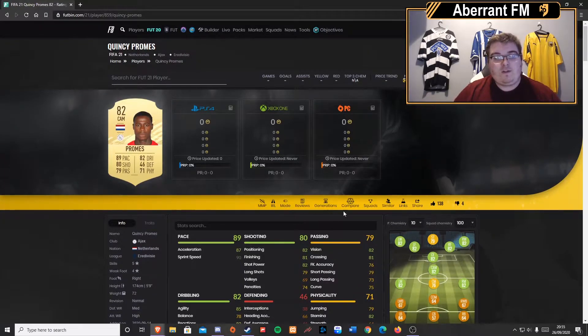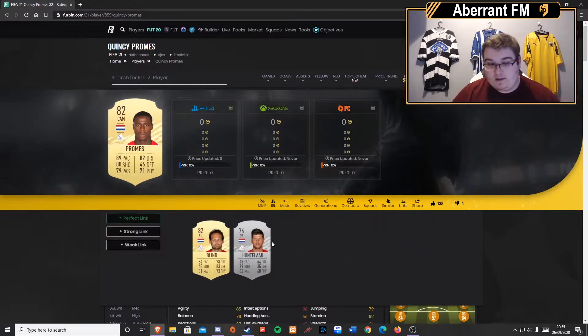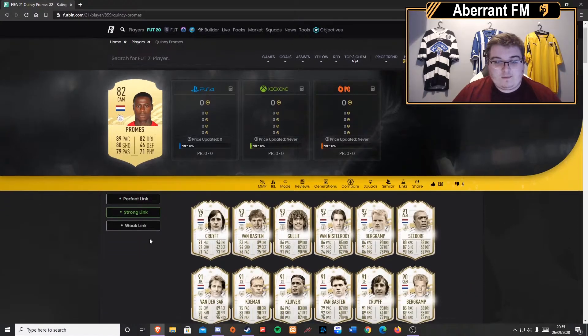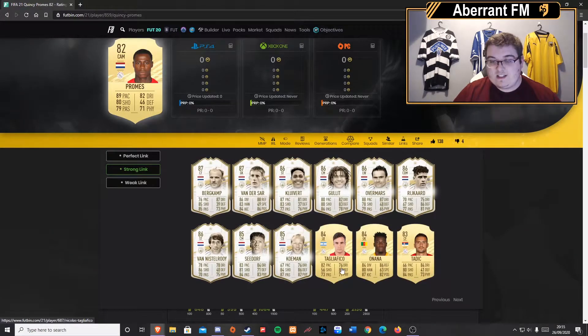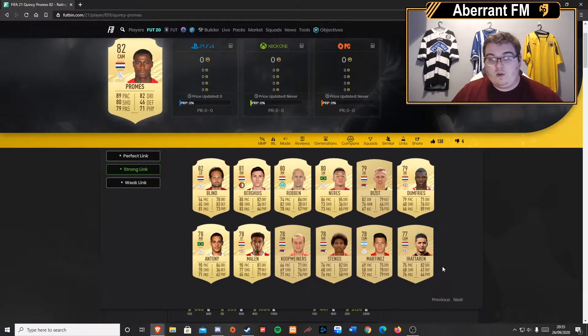In terms of links, Futbin is very good. There are obviously all the icons, but in terms of more common links, Tagliafico is probably one you could link in a 4-1-2-1-2 or 4-2-2-2 on that left hand side — a great link. You've also got Neres, who's a fantastic link, and Anthony Martial. Lots of really good links and I'm sure plenty of people will be using this card at the start of the game. That's my number one on the list.